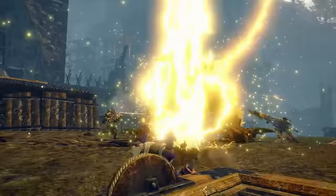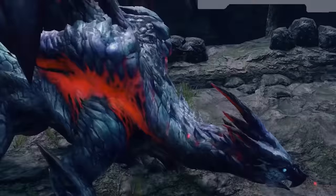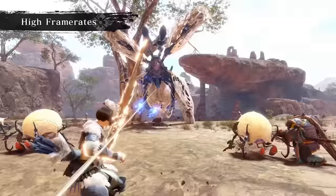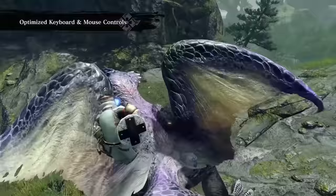The Switch version scored an 88 out of 100 on both OpenCritic and Metacritic. User reviews were similarly high, and it seems like it has both the improvements from Monster Hunter World as well as hearkening back to what made the earlier games cool. For the PC release, the game has additional improvements like new high-res textures, 4K and ultra-wide support, high frame rates, and has been optimized for keyboard and mouse controls with voice chat. Monster Hunter Rise comes to PC on January 12th for $59.99.